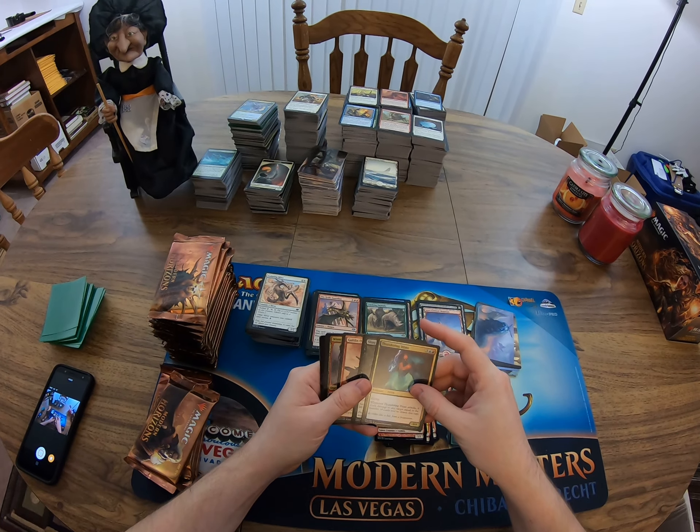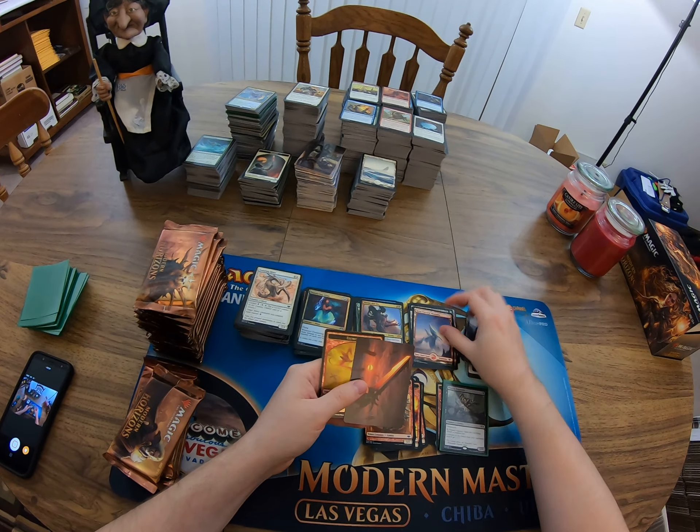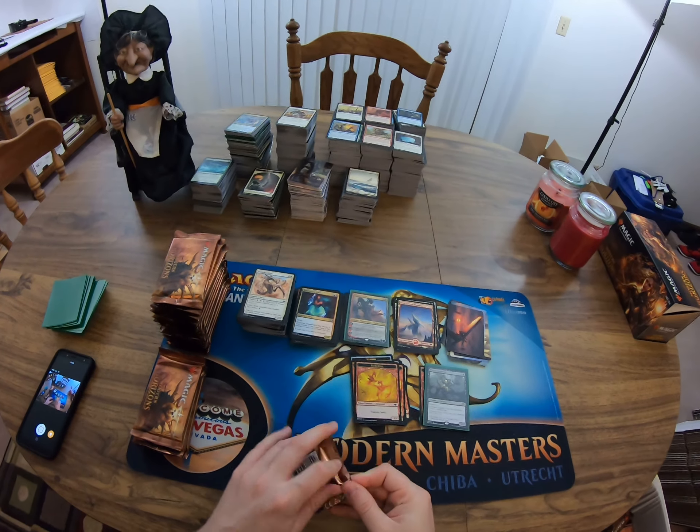Thundering Djinn! Nice, my boy coming back to see me in the last box — Burning Six is here. Got Pick Up Sticks and a foil elemental in there too. Let's go ahead and sleeve this bad boy up. Burning Six, my buddy!